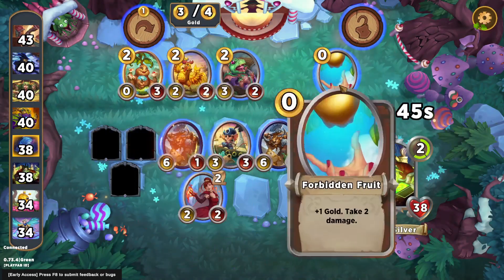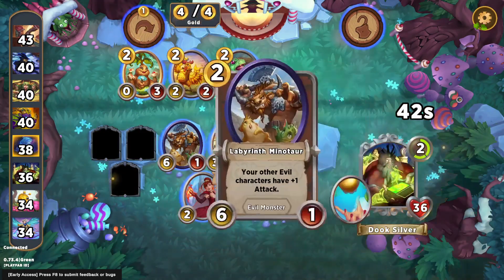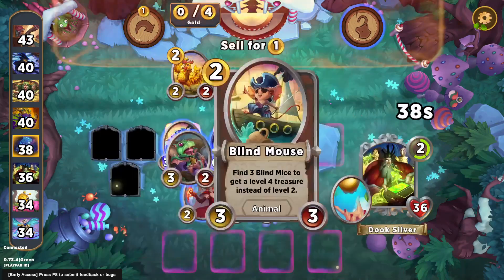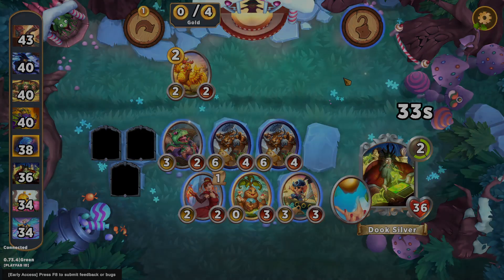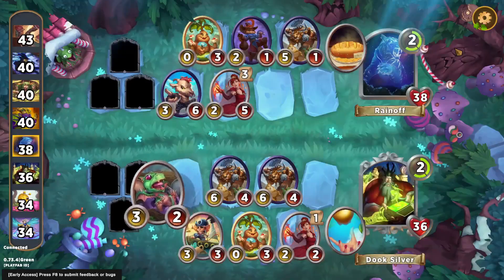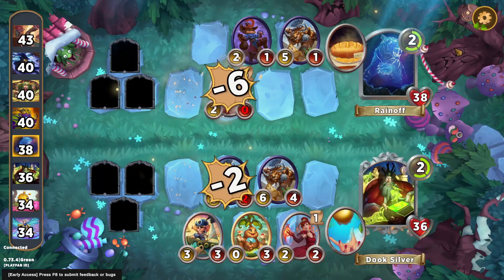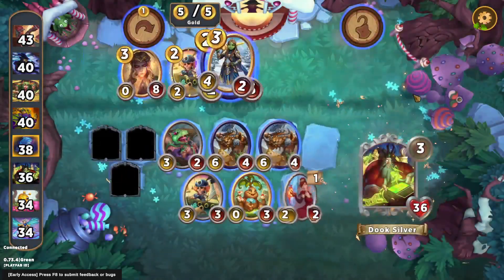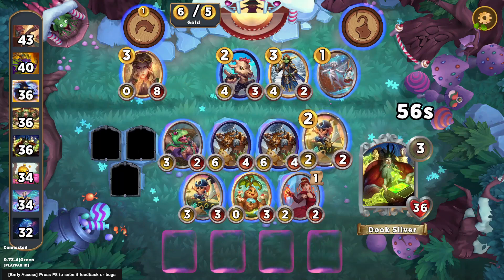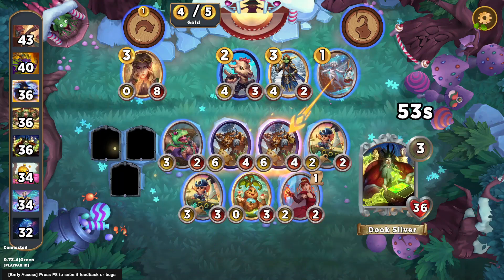We start off pretty good here. We get two forbidden fruits super early, and we get to fill our board with mostly relevant units. We have three progress ticks on our Cindy nice and early, and we're winning combats left and right. We get a pair of mice in our 3.0 shop.